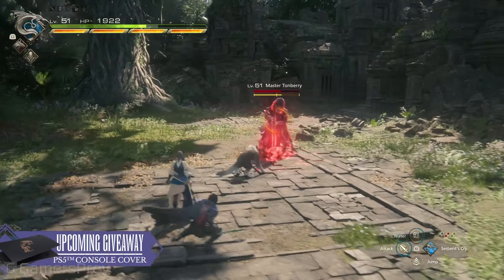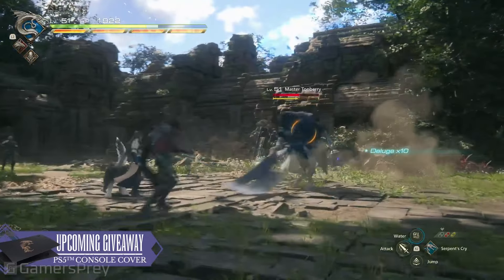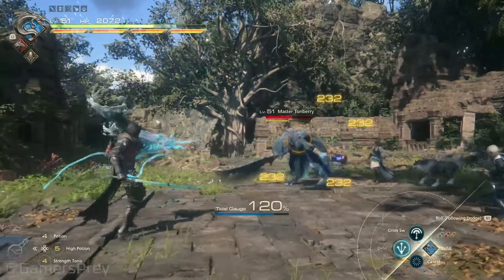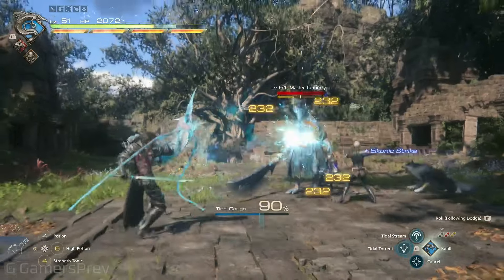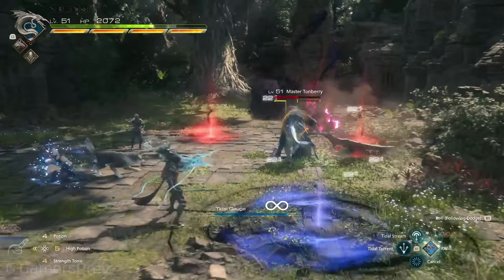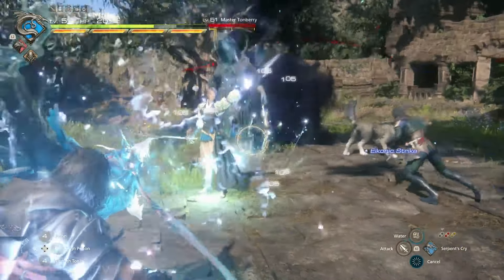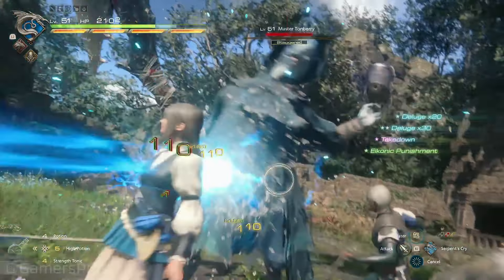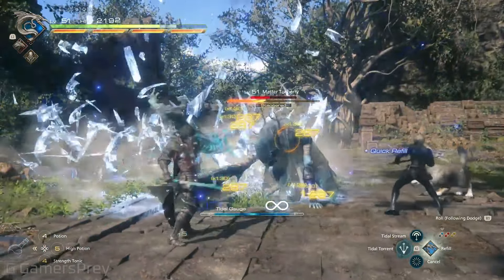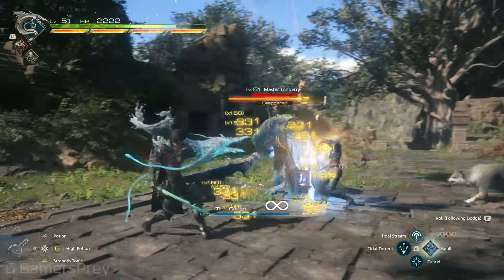There are some enemies on the field that emit poison, so you don't want to get too close to them. Leviathan's powers being long-ranged are great for that. Joy is not using any timely accessories, so this is true precision dodging — but timely accessories are available, so please feel free to use them however your play style suits you.